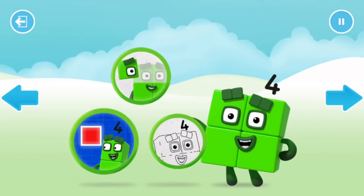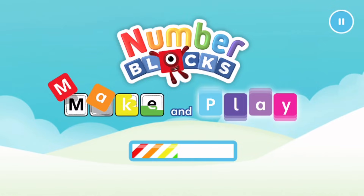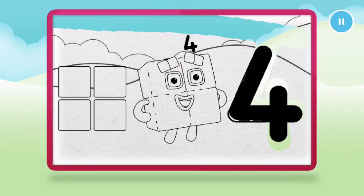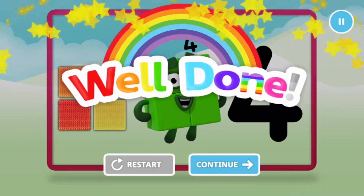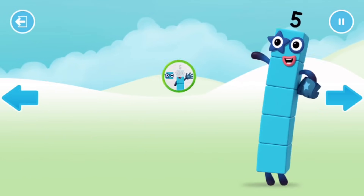Welcome to number land. Let's make and play with the number blocks. Let's colour in number block four. Four. Keep it up. Well done. Welcome to number land. Let's make and play.